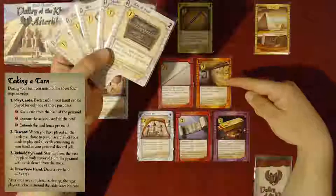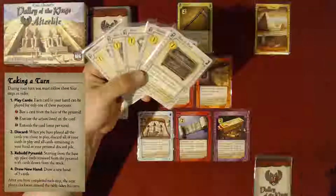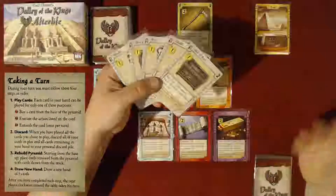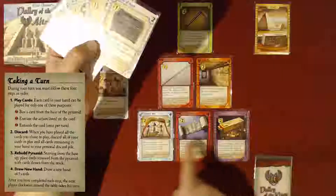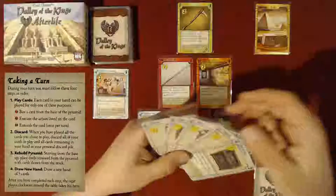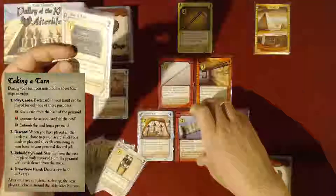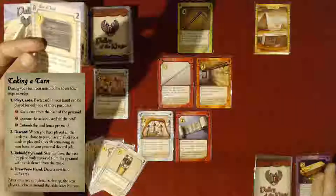I'd really like to get this chapel because it says each player may entomb the top card of their discard pile, and when I start building up my discard pile, I will want to get things in the tomb as fast as I can, since normally you only get to put one card in per turn. I'm going to start by buying one of these two things, because you can only buy from the bottom row of the pyramid. I'll buy one of these, and then the offering chapel will fall down, and on the next round I can buy that.